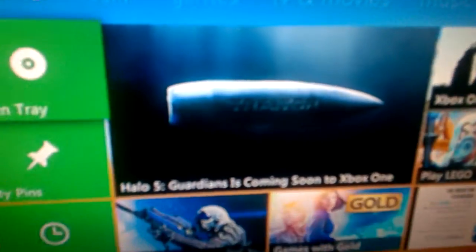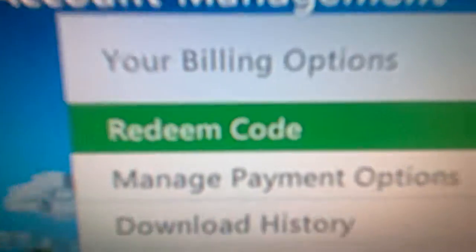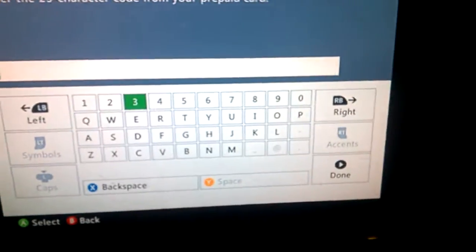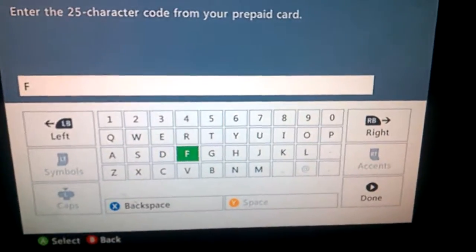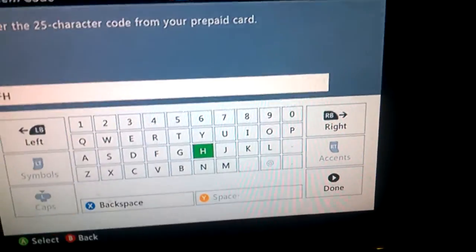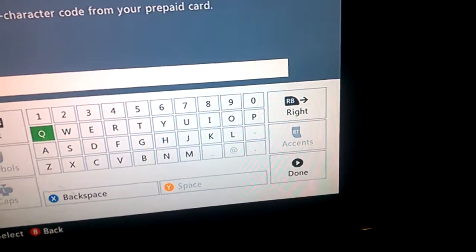All right, give it a minute. Here we go. We're going to go up here — you go through an encode, that means you get it from Xbox and you have to return the code. It's like a return.